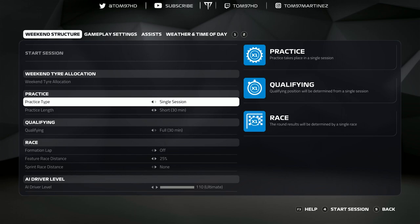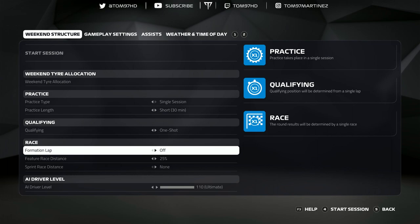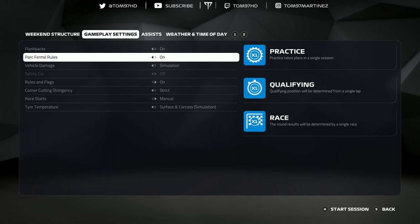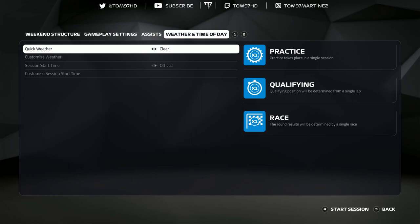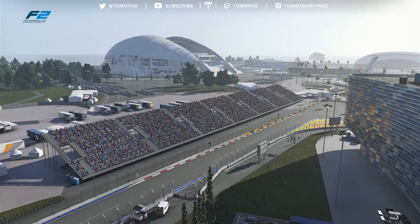We'll do a short practice session just to get a feel for the track, and then qualifying we'll do one-shot and go really slow so I start from the back of the grid. Formation lap off, feature race at 25%, and sprint race off. I'm going to do 108 difficulty because I'm not a massive expert with F2 cars. Flashbacks on, simulation damage on, walls and flags on, strict corner cutting, race starts manual, tyre temperature on carcass and surface. Assists on Elite, and clear weather to match the official session. That's all the settings - now jumping into the racing as Mick Schumacher.